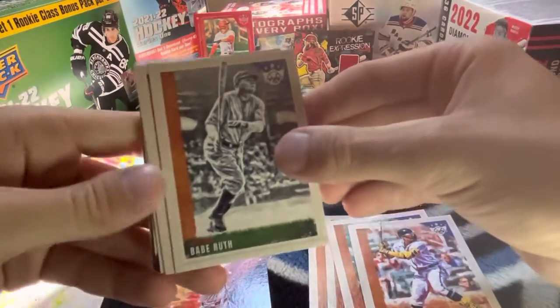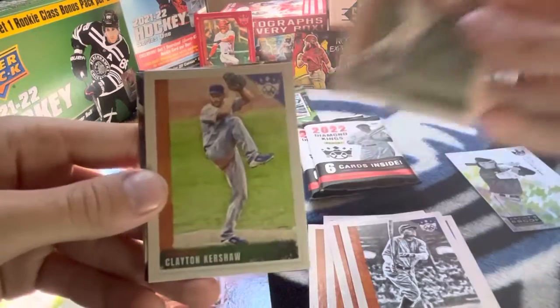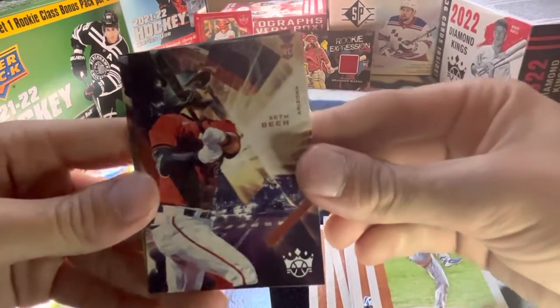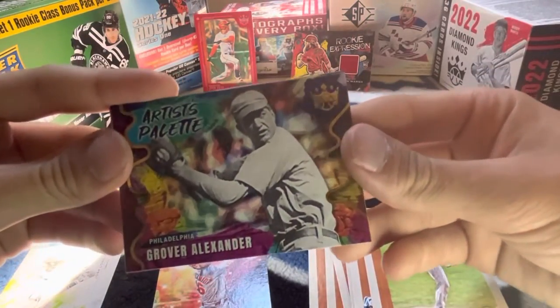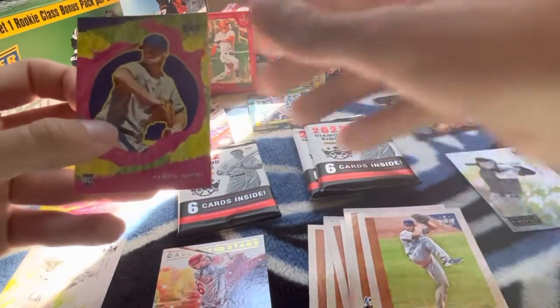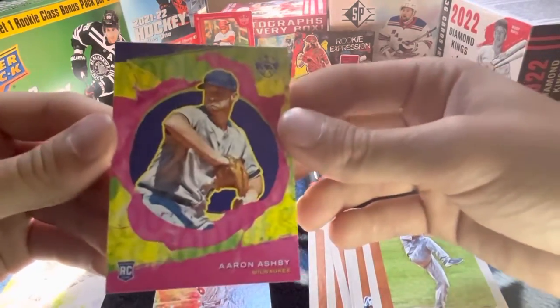Got Babe Ruth. Ryan Sandberg, Clayton Kershaw. Seth Beer, rookie card. And we got Grover Alexander, Artist Palette. And Aaron Ashby, rookie card.